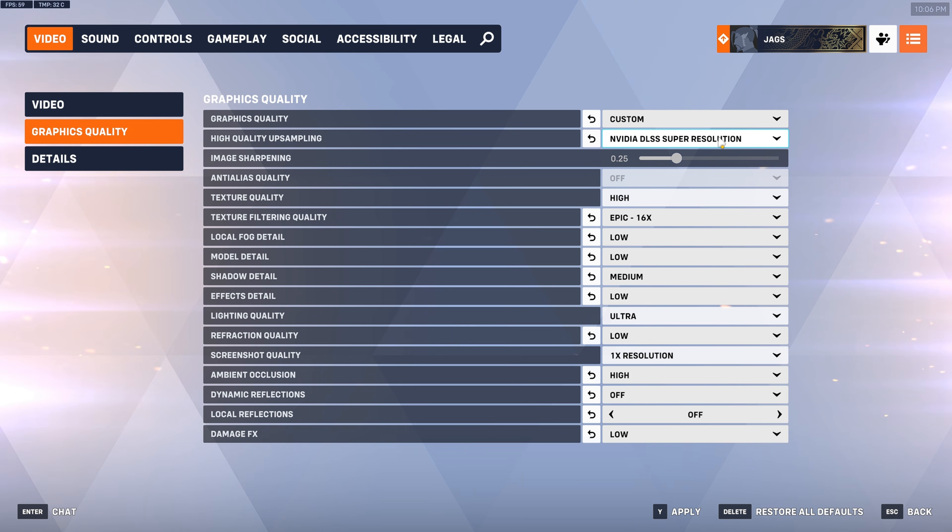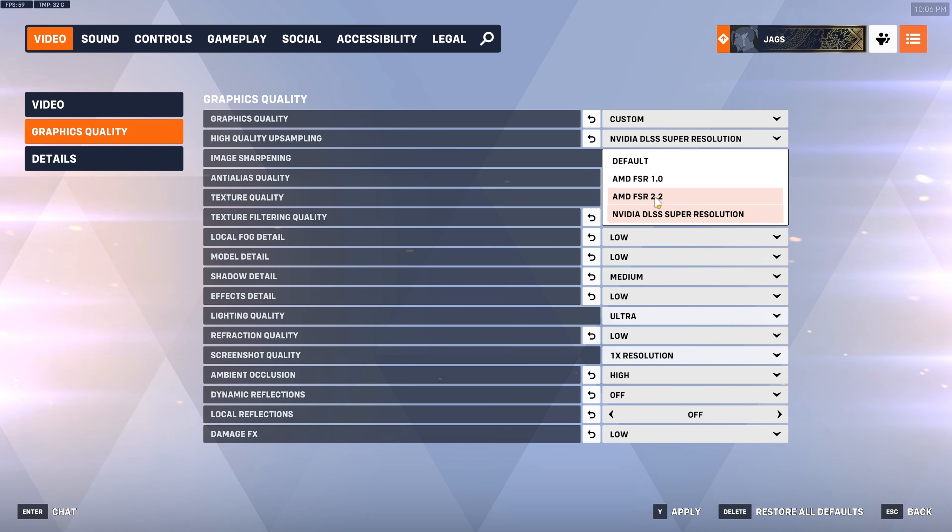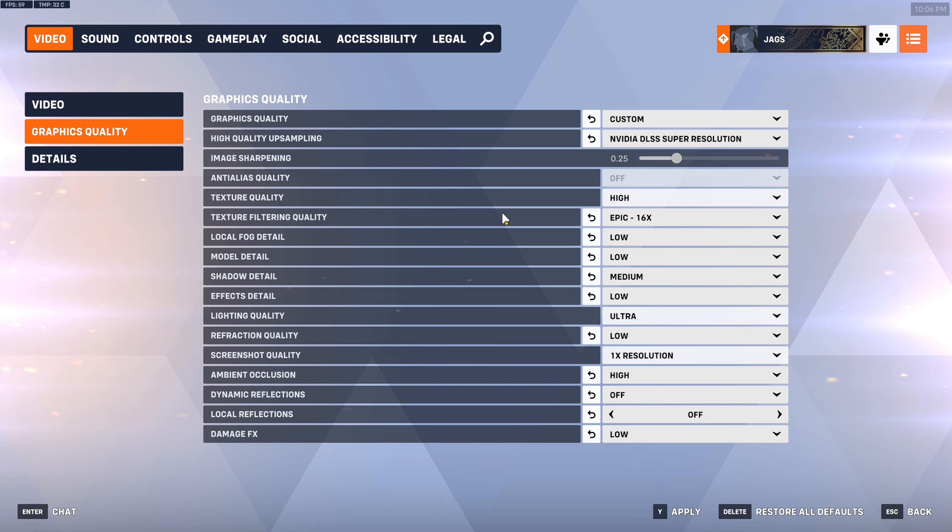For Graphics Quality, my personal recommendation for anyone with an RTX 20, 30, 40, or 50 series GPU is NVIDIA DLSS Super Resolution. For anyone with AMD or Intel GPUs, you can use FSR 2.2 — it's a temporal upscaler and does a decent job in this game. The rest of these settings are the competitive-optimized settings for a balance of visuals and performance. If you're really struggling for FPS, put everything to Low; otherwise just copy these settings.